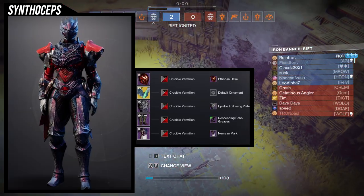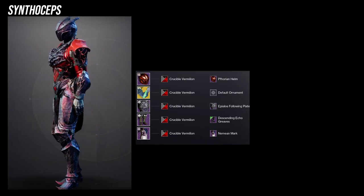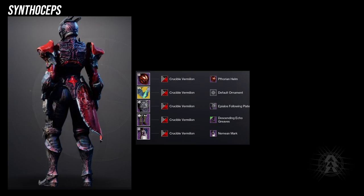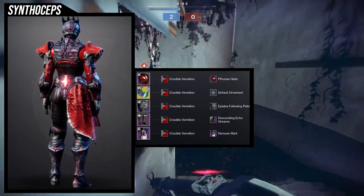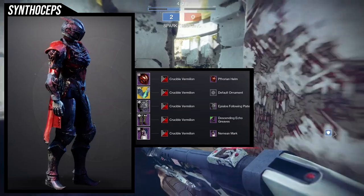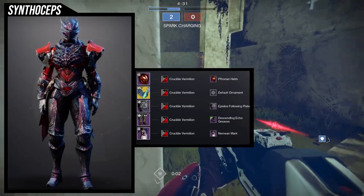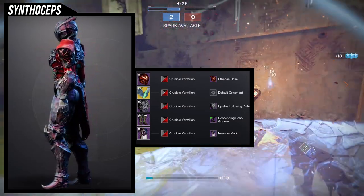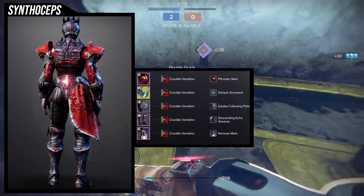The next one is going to be the Forian Helm — definitely one of my favorite helmets if you're trying to go for an organic look. The chest piece we're using is the Pylos Following Plate, one of my favorite chest pieces because it's so cool. For the boots, we're using the Descending Echo Greaves because I want to keep that organic metal armor feel. And then the Nemean Mark for the waist — it looks very organic and melds with every piece so well. I didn't even think this was going to look good until I put the Crucible Vermillion shader on it, and that's when I was like, this is really cool.